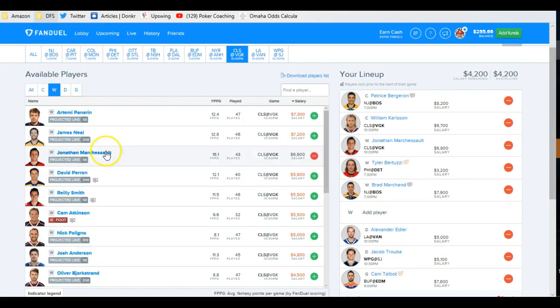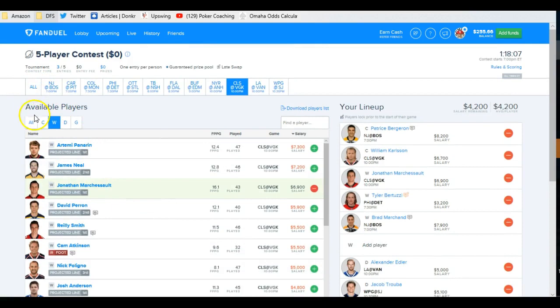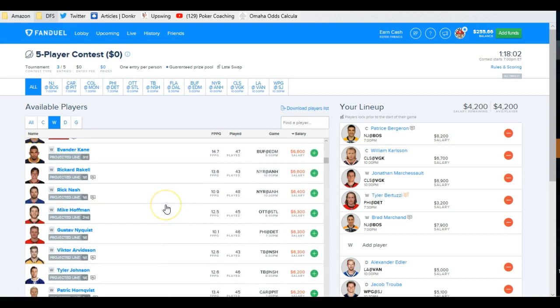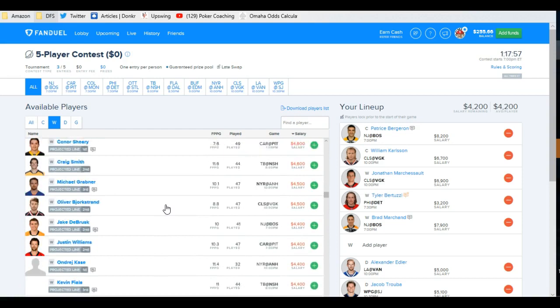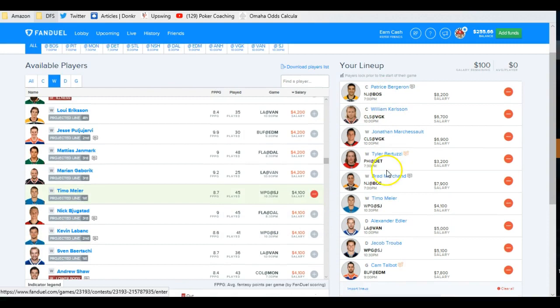So maybe instead of the full Boston line, I get rid of Pastrnak, and now maybe I can take Marchessault and Karlsson. Now I've got $4,200 left at the wing. Who did we like around the $4,200 range? Tuck — not terrible. Calvert, Schroeder... that's in the same game, sorry. If I go to all games and scroll down to $4,200 at wing, I'm really only picking one because I'm happy with everybody else. Erickson, Pivari, Janmark's not bad, Timo Mayer — it's another punt. Done.